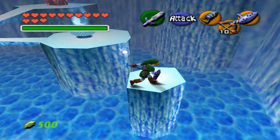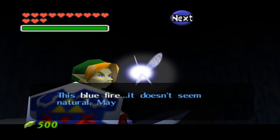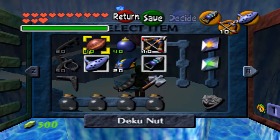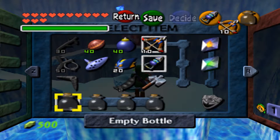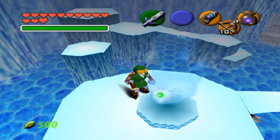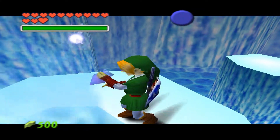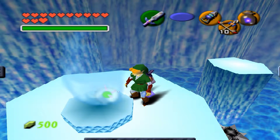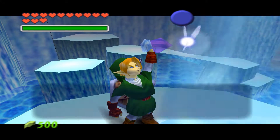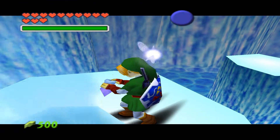Look what we have over there — it's blue fire! Shut up Navi, I'm doing the narration here. I can explain for myself what this is and what I have to do with it. Since I have four empty pots, I'll collect four pieces of blue fire. It's always nice to have lots of blue fire with you, especially in this dungeon — or cavern, because it is officially called the Ice Cavern.